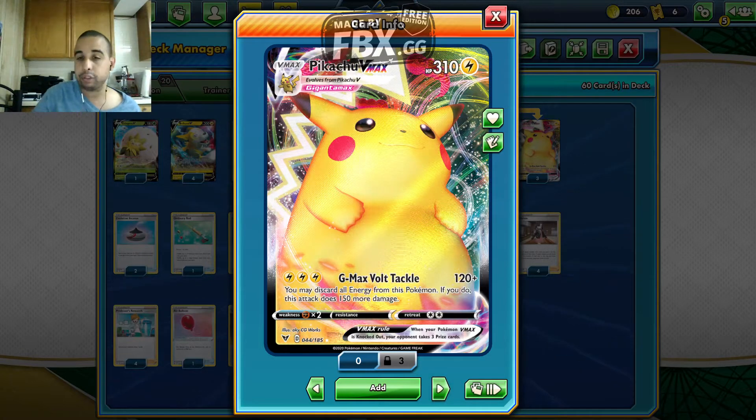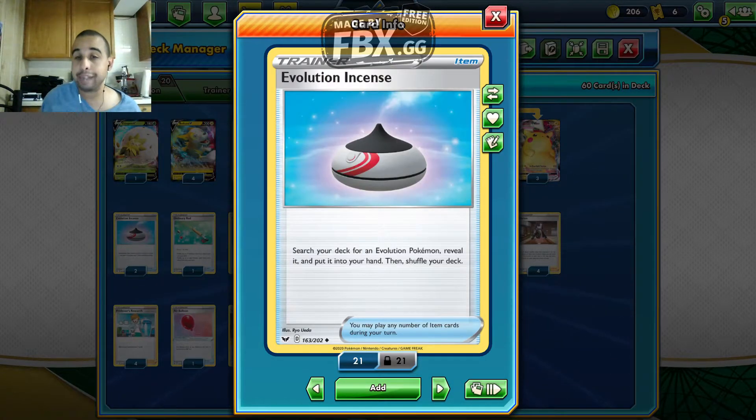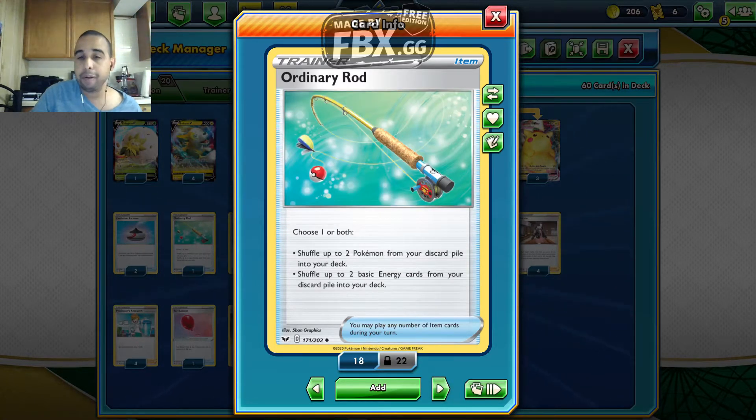Now we go to the Trainers — Items, Supporters, and Stadiums. We play two Evolution Incenses to get our Flaaffys and Pikachu VMAXes. And one Rare Candy for our Evolution Report to get Flaaffys and Pikachu VMAXes. We play one or two of our V-Max travel items, basically just to get back our resources.